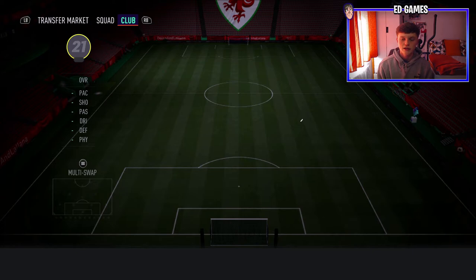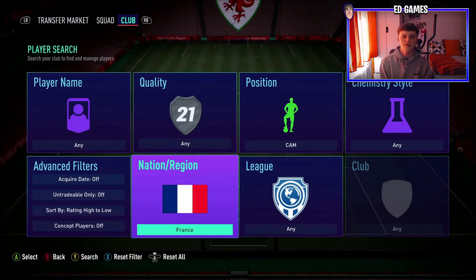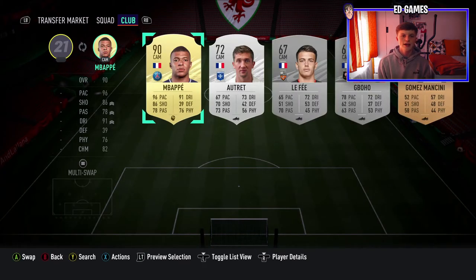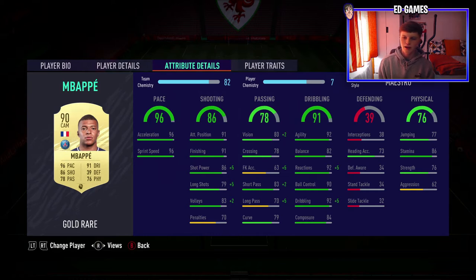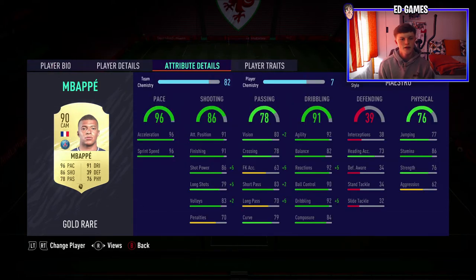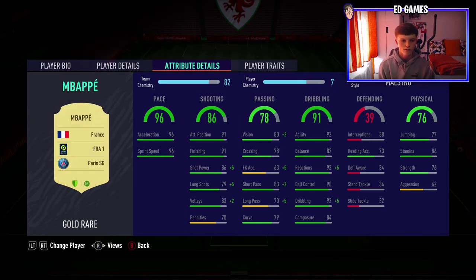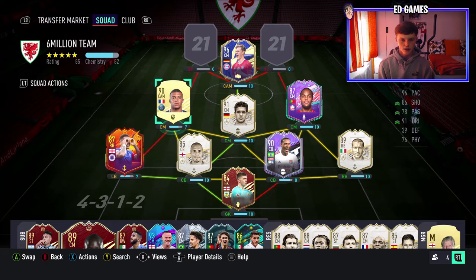I've just realised I placed Kimmich in the wrong spot for the starting position — I'll show you all in a sec. In the front three, one of them is Kylian Mbappe. I got him in a player pick fairly early on. 278 games, 256 goals, 192 assists, five star skill moves, four star weak foot, high-low. You know who it is — it's Mbappe with that rapid pace and great dribbling. I've actually got a Maestro on him which I think is the wrong chem style and I'll probably change that.